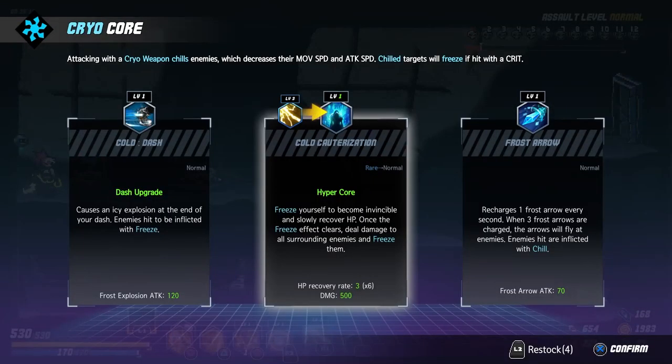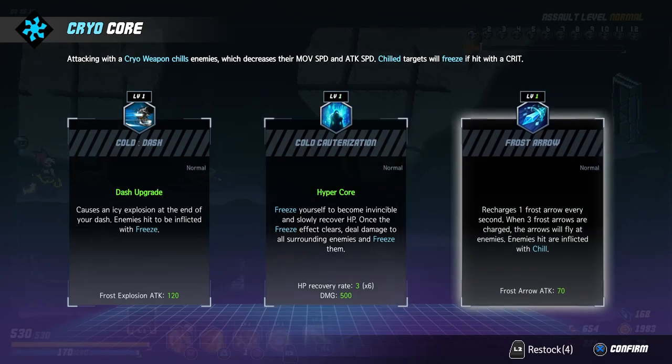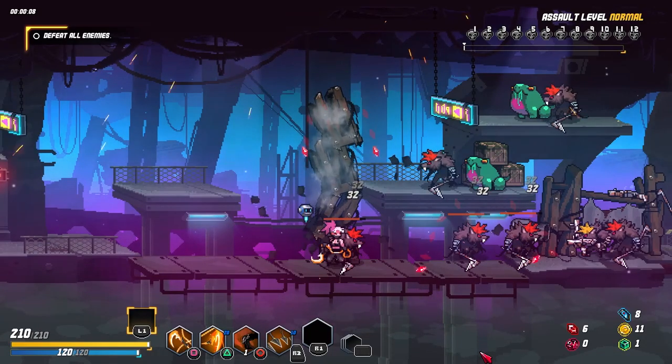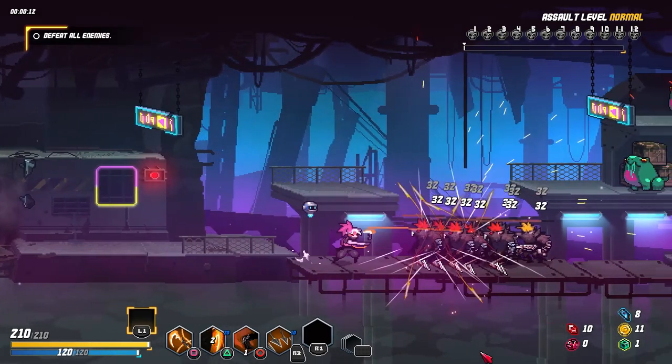The power-up system also has some issues. Alternative elemental power-ups for the same slot — for example, dash attack — will be offered over and over, even if they're weaker than the ones you already have. This limits your choices to the one or two options that aren't downgrades.